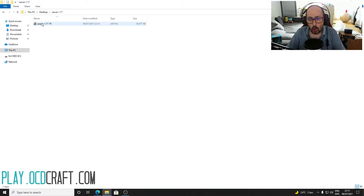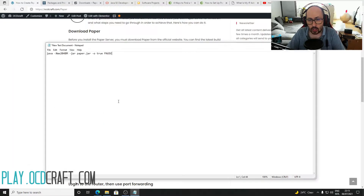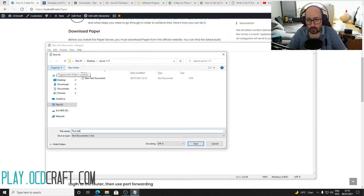Create a run.bat file. Open the folder we created, right click and insert a text box. Copy the code which I will provide in the description and click save as. Name it run.bat and make sure to change the file type to all files before saving it.